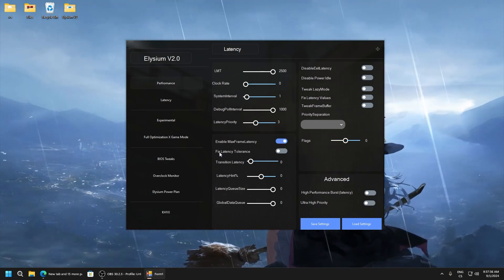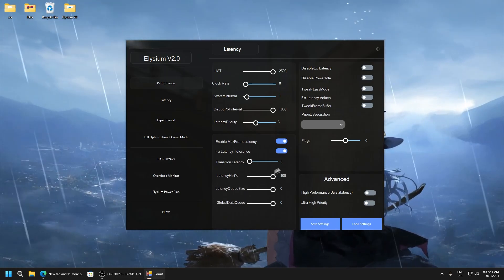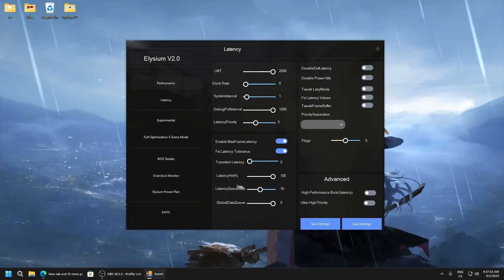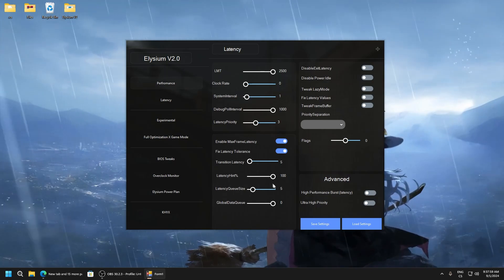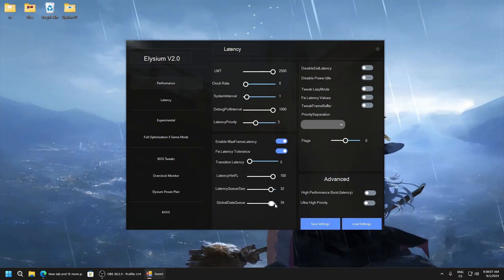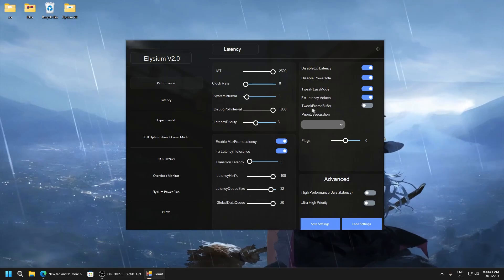Enable max frame latency, enable fixed latency tolerance. Transition latency works well on 1 or 5. Latency hint percent: 100. Latency queue size — I recommend 32, but a lower value can give better latency. I don't recommend going below 5 or 10, but you can test it, so I'll use 32. Global data queue size: 20. Disable exit latency, disable power idle tweak, lazy mode, fixed latency values, tweak frame buffer.